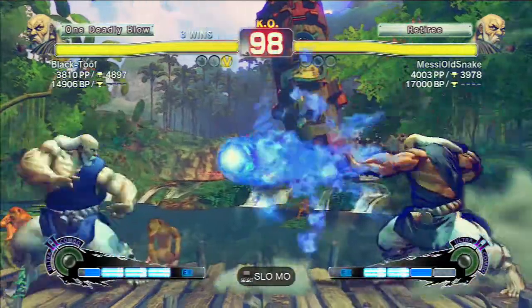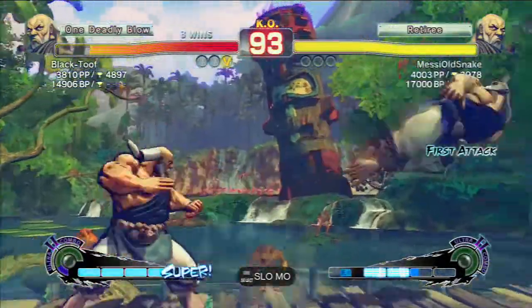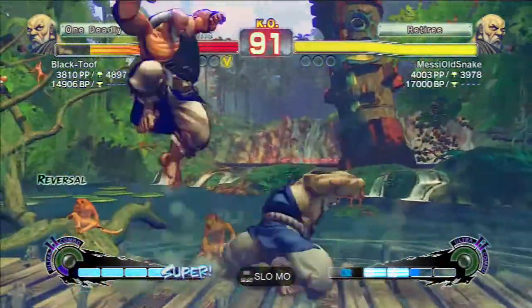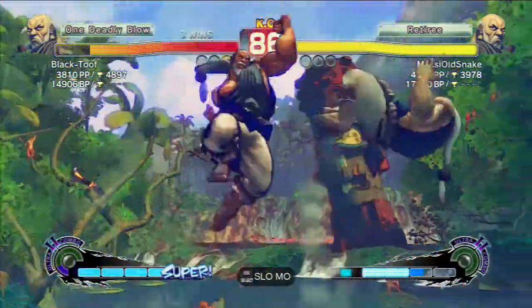Building some meter there. After his cross-up he does a neutral jump, then a light kick, light punch palm. Light kick into light punch palm is pretty decent if you think the light kick is going to hit.